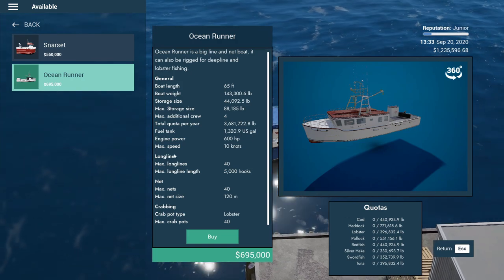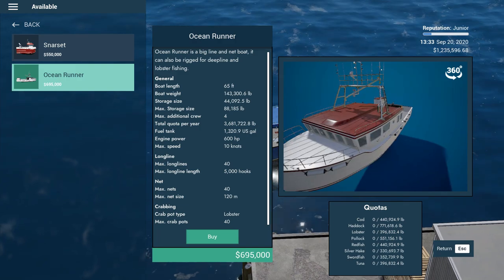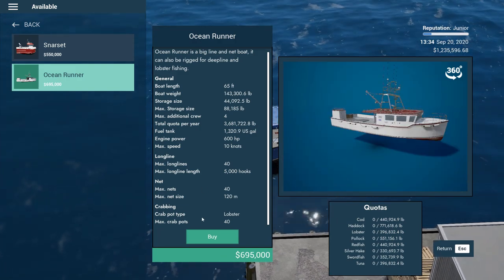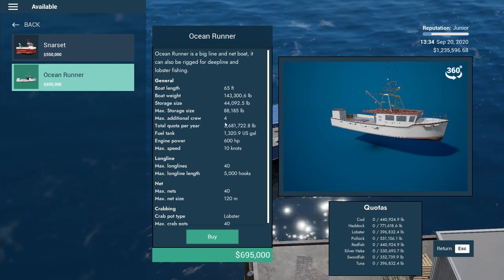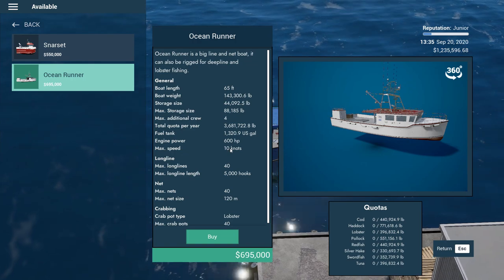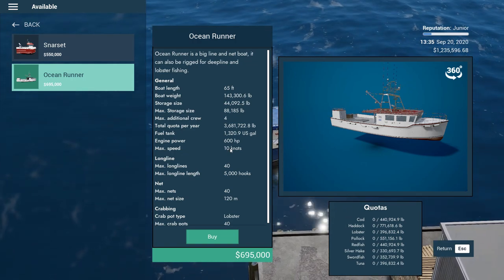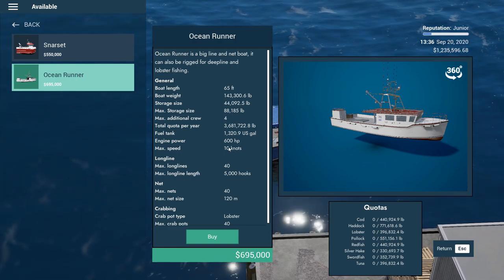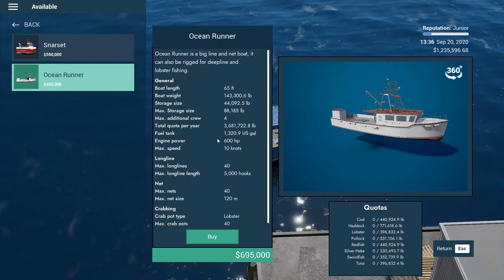With the Ocean Runner we can do long lining, net, lobster fishing — all kinds of fishing. It's only 695,000 dollars, room for four crew members. 600 horsepower, max speed is only 10 knots, she's slow. She's a really slow girl, but the fuel tank is pretty decent size.